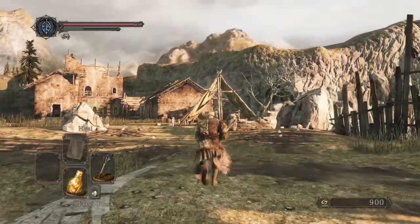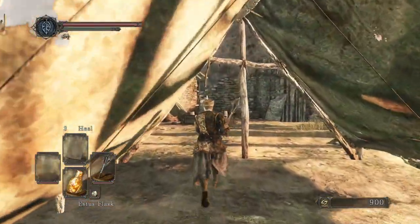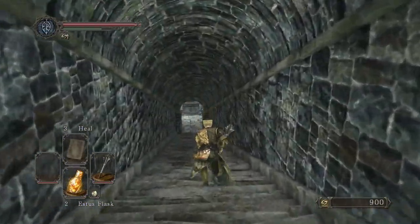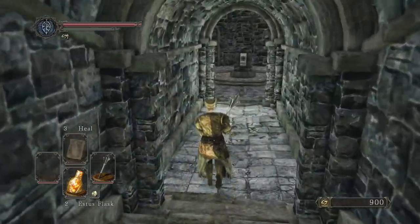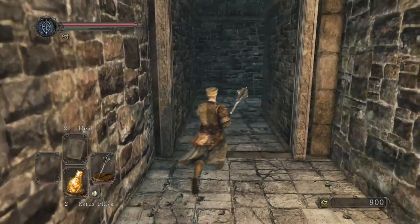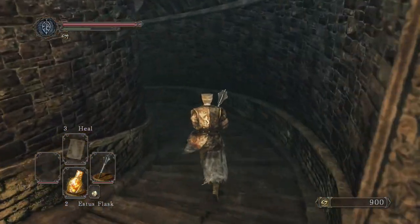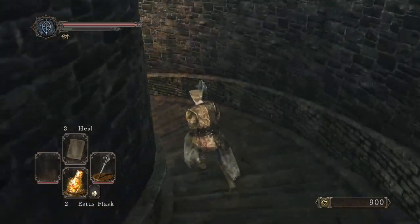It really is just the same as what we've already done - we're gonna murder Dragon Rider twice real quick. But I at least wanted to show it to you and show you how to allocate your points so that you can run and grab hexes really fast. Grab the Crimson Parma on the way down - why not, it's right here.